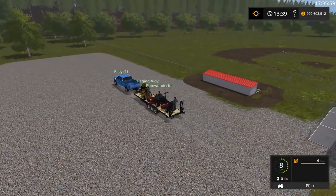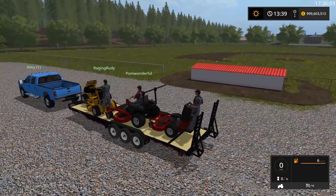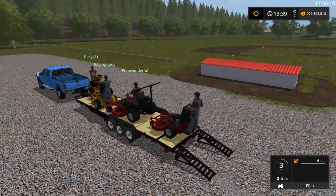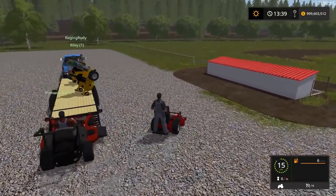Alright, here we are. Riley, nice, pulling right up. Perfect. Alright, we're here. Drop those ramps, and Riley, you can grab that. Pom's got the nice mower. Nice job, man. Alright, let's hit those engines. A little bit of a bump there. Whoa, that's fast. Alright, come on off, boys.